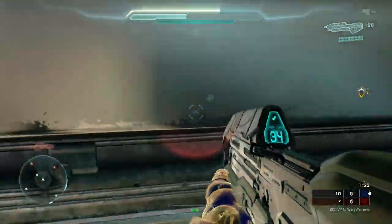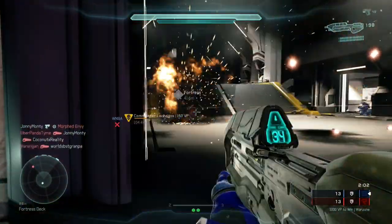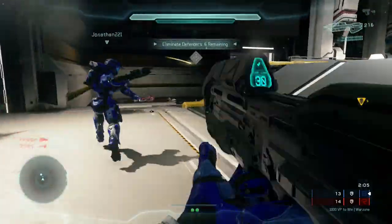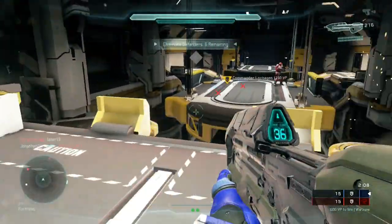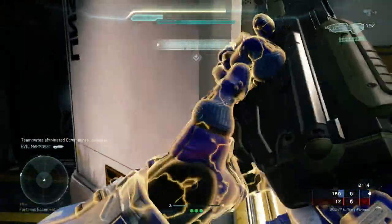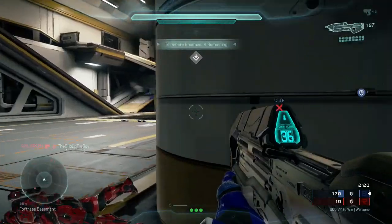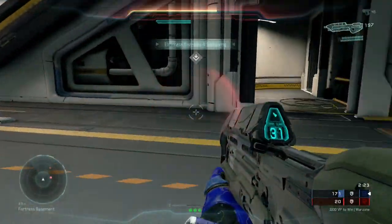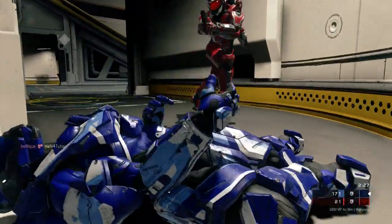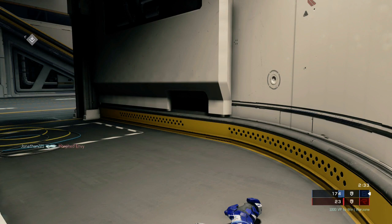It's much, much easier to capture the fortress initially than to recapture it from your opponents. Once your opponents are locked in there, it's very difficult to get it back. In order to clear it out and recapture it, you need to kill all the enemies inside the building and sit on it for a period of time while it captures. It's a very large building, and meanwhile more forces continue to pour in, so it is super important that you're the first team to capture the fortress.